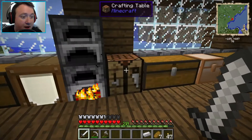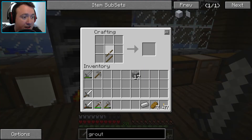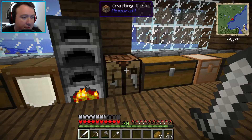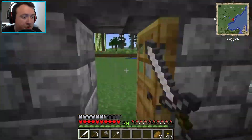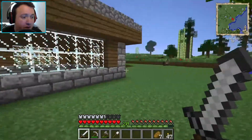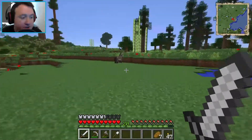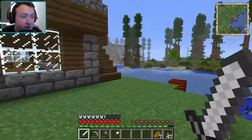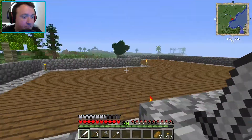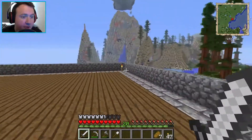We need three more pieces of iron to make a bucket. So we'll wait for that to cook. While that's cooking, I'll show you that I finished off the roof. I went and got some more cobblestone and finished off the rim around the roof. I also put a staircase going up, so now you can just run up - here we are, up on the roof now.